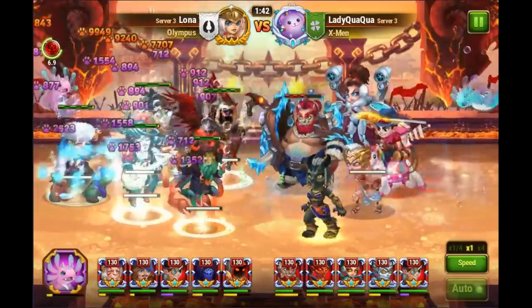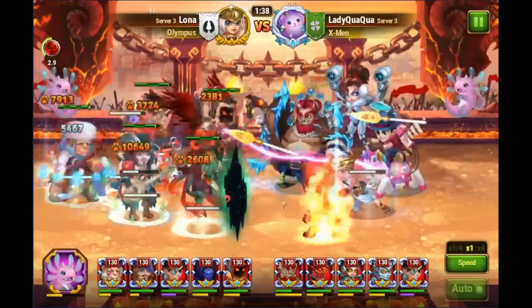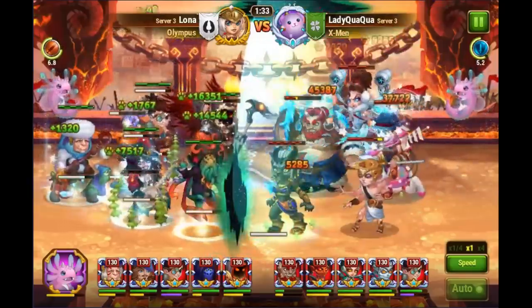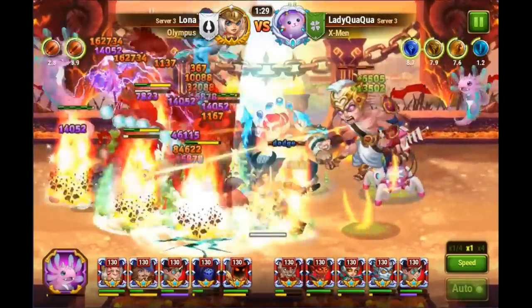For the main damage dealer, we choose from marksmen and warriors when building a physical team. How you choose the three support heroes is very important. Generally, the selection of support heroes depends on the defending team.